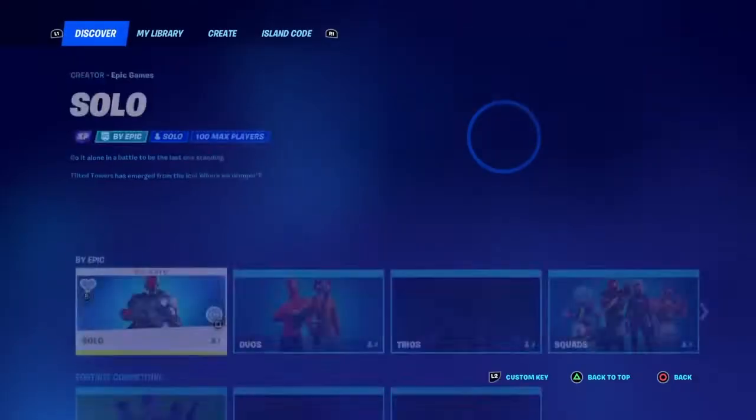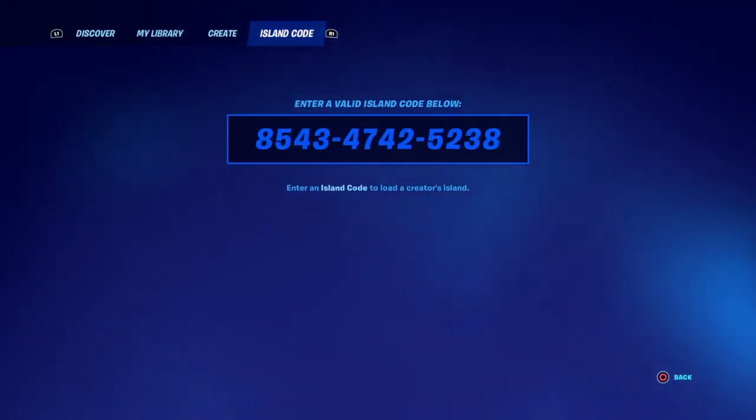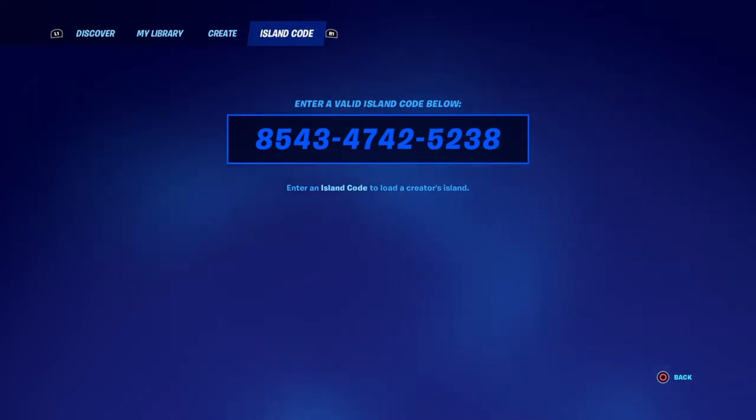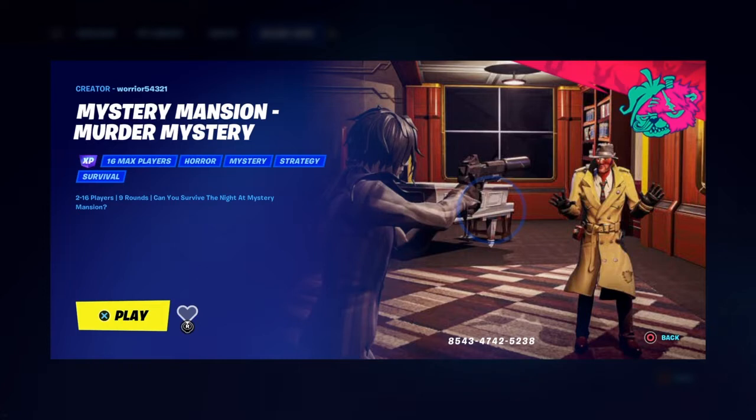So the map code is 8543-4742-5238. I'll just repeat that — it's 8543-4742-5238. And you'll see it's called Mystery Mansion, murder mystery.